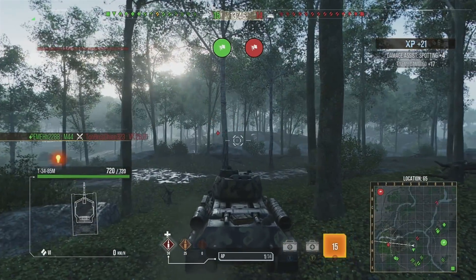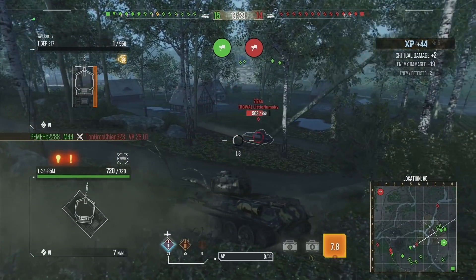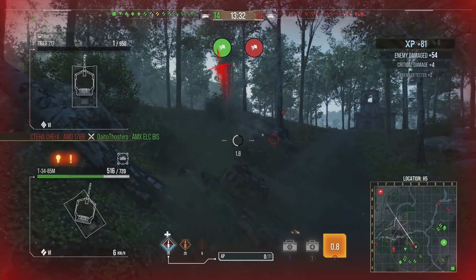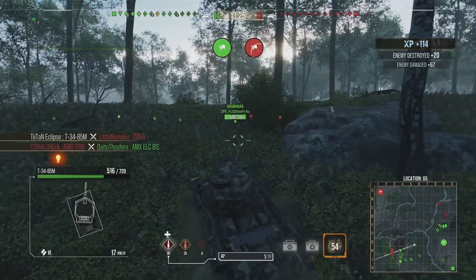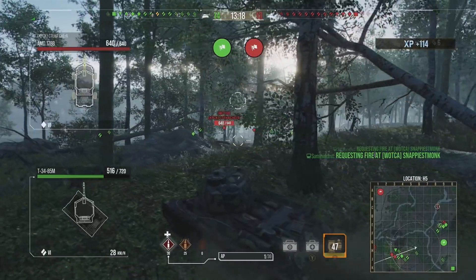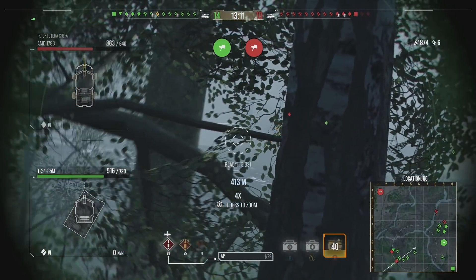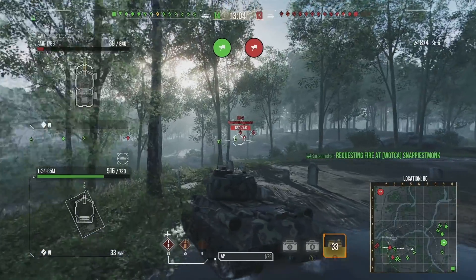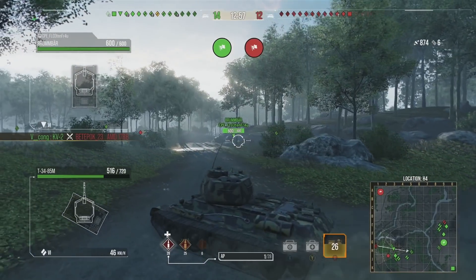We're taking a cautious approach, playing on our own in typical fashion. Unfortunately the Ziska decides that going through the centre of the map and YOLOing is a good idea — obviously not a great idea. We take one shot in return but take all of his hit points, dealing nearly 1000 damage at the beginning of the game. Moving forward we need to support our team; we try to get a shot onto the AMD but don't manage it. At two minutes in we're sitting at 876 damage, which isn't awful, though you can definitely do better with this tank because of its DPM.